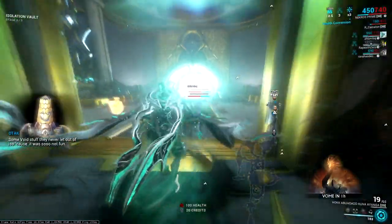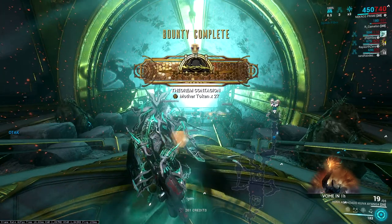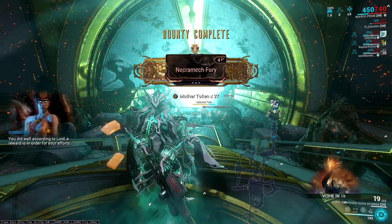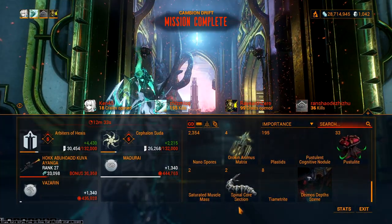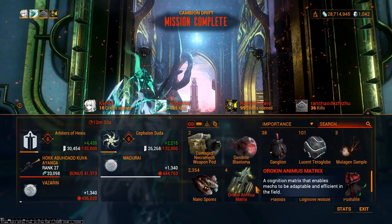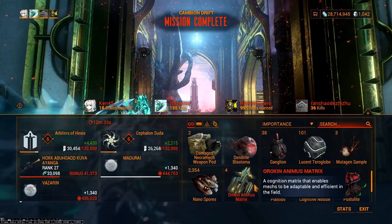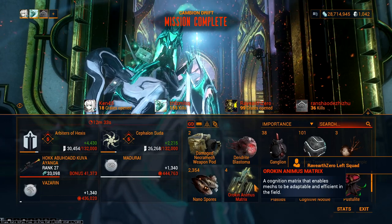Once the door is open, you will receive the reward from the bonus bounty pool, which includes all types of Orokin Matrix. For a tip: although the bonus bounty can give you extra Orokin Matrix, the chance of getting it is actually pretty low. So if your goal is mainly to farm Orokin Matrix, I would recommend you to skip the bonus bounty and reset after the Necromechs are destroyed.